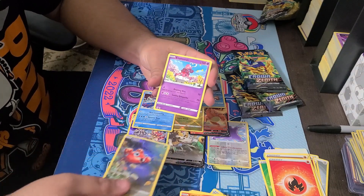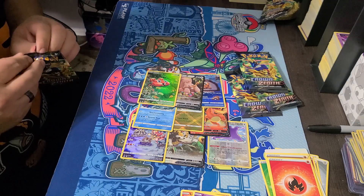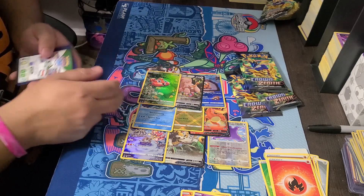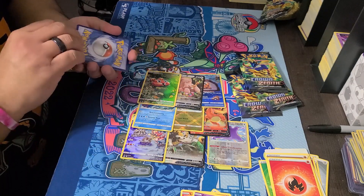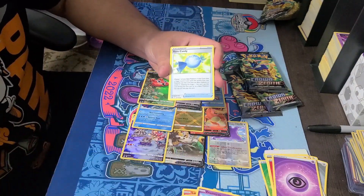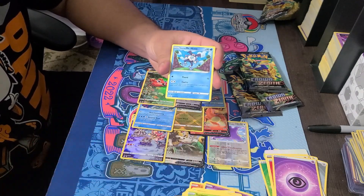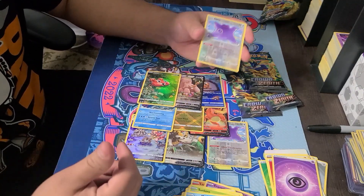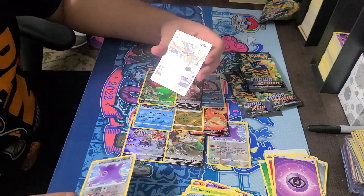And the rare is an Enamorus. Looks pretty cool. I think the stage one we have a gallery art for already, so having this plus the other one with gallery art - kind of cool. Koffing, Sunkern, Mister - another Ditto! I have so many. That's one, two, three, four Dittos and the Sableye V-Star.